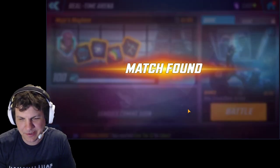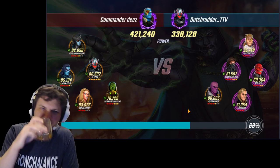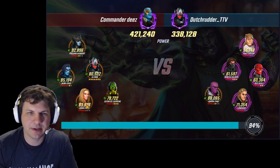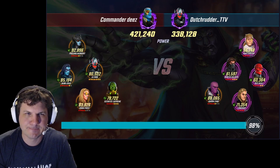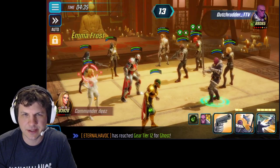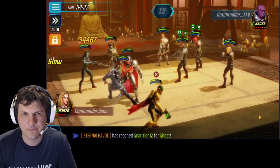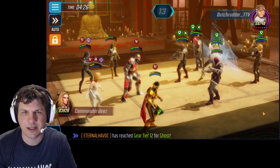Oh my god, I've been recording this for 28 minutes — that's a long time. Here's an interesting one. We'll ability block Emma. Probably want to go for Scientist — I don't know what turn order she's going to get because there's no other AIM. She goes after Emma. So I have to hit Emma. Oh, I got the slow on her — that's nice.